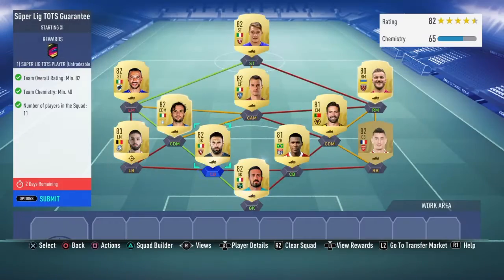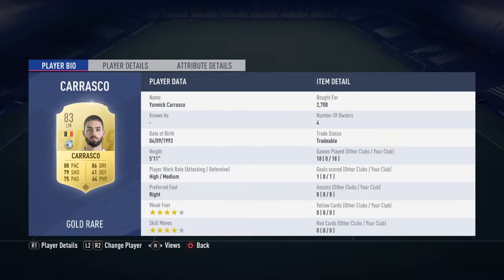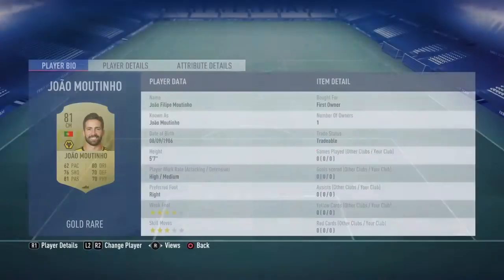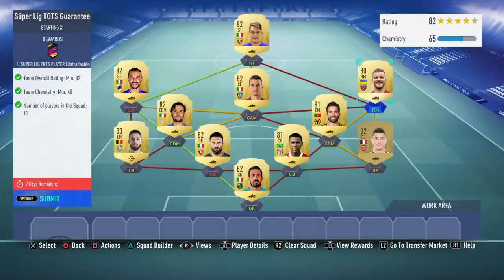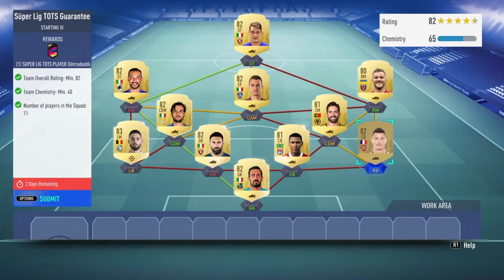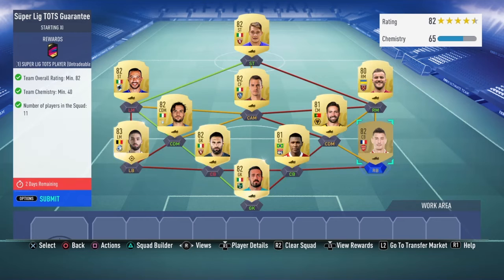We're using Carrasco at left-back — I did pay 2.7K but I bought him a few days ago. Cagliurella is our left mid, Pirolo CDM, Giammatino the other CDM, Giavinko as CAM, Yarmolenko as right mid, and Balotelli up top. It's literally just Carrasco that I've paid for. We've got way over the chemistry and exactly 82 rated, so let's submit that and see who we can get.